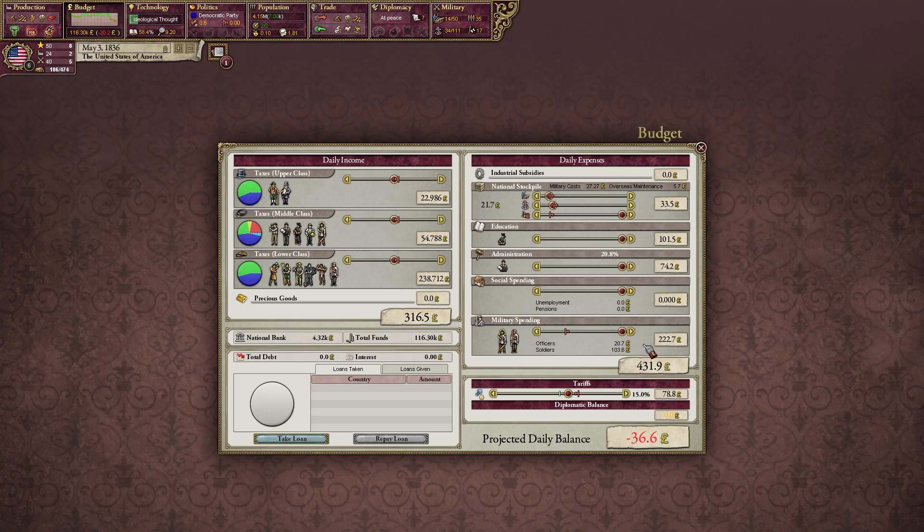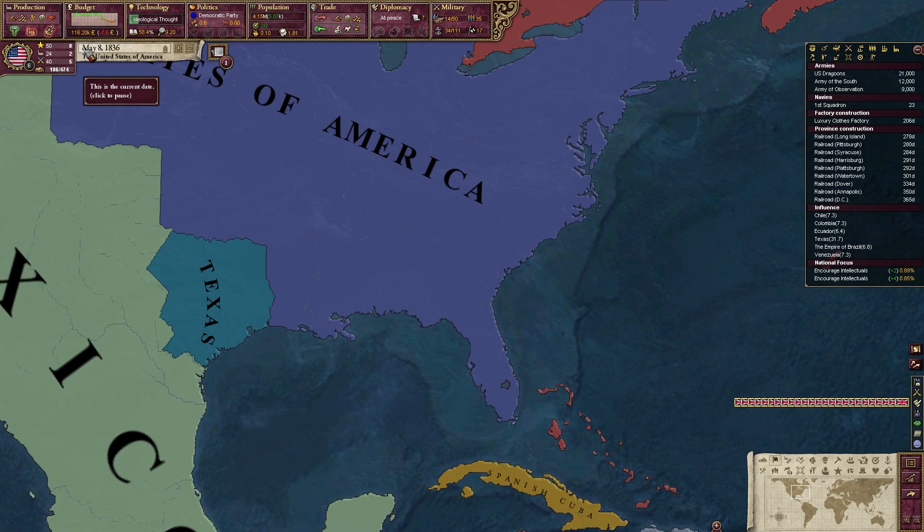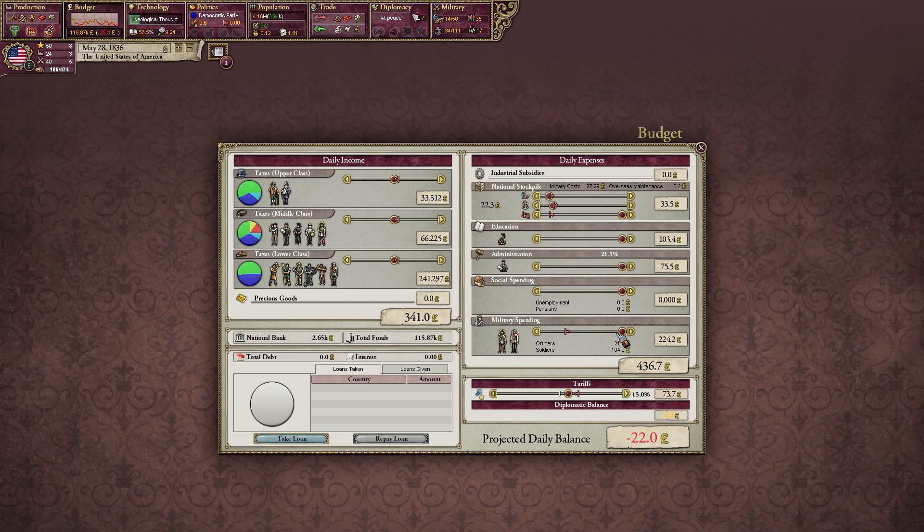We already have a steamer shipyard that is bankrupt, but we're not allowed to touch any of this — we have no say in how it goes. Part of the fun of being laissez-faire. We're not even allowed to invest in these pops — the capitalists are in charge of everything. Our tax efficiency is two percent, which is good, and you can see our money going up. We want to make sure we're spending on military, as that essentially raises the number of men we're able to land, which is good for our economy.